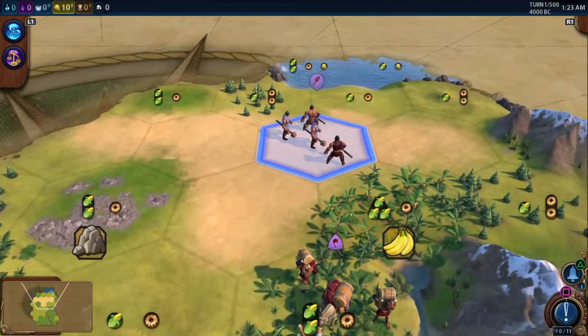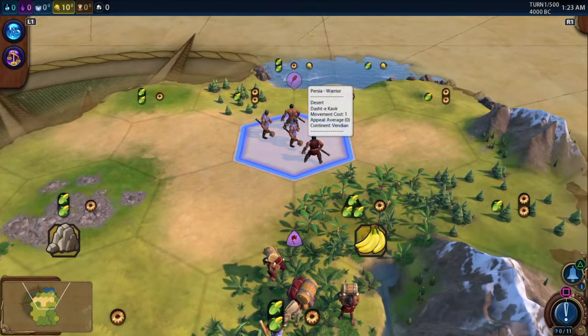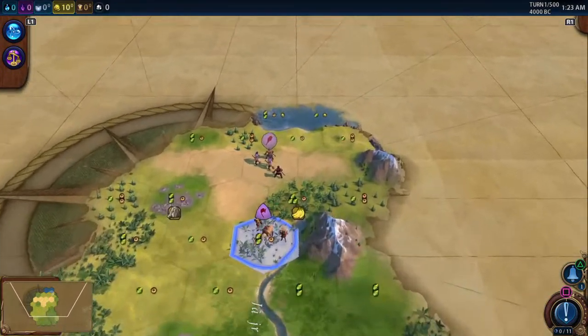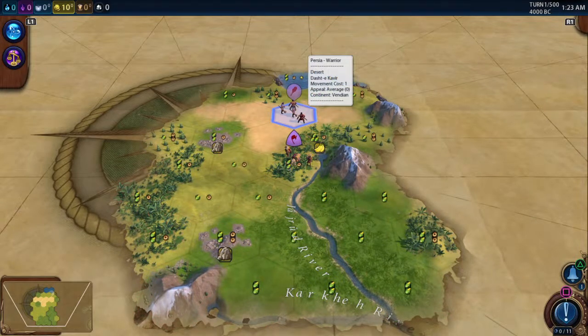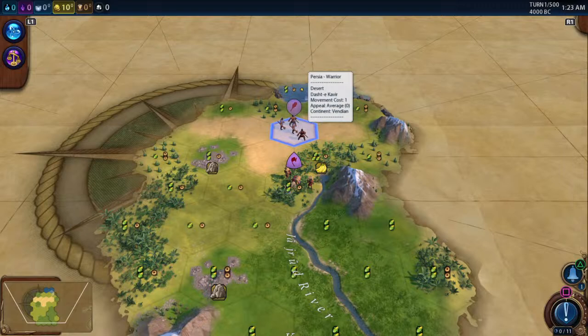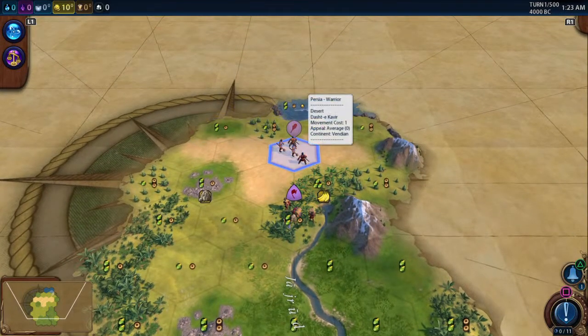Movement cost is a big one. All units have a movement value — our warrior has 2 movement, meaning he can move 2 spaces. On PC you have to hover your mouse and wait, and the default popup delay is about 1.5 seconds, which is too long. On PS4 it pops up almost immediately tile by tile, so I find myself being much more meticulous on PS4 than on PC.